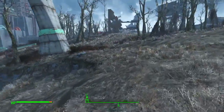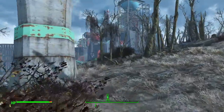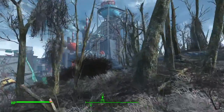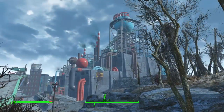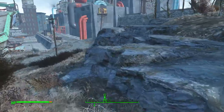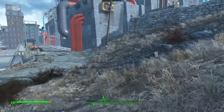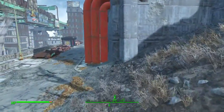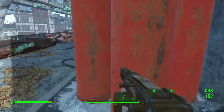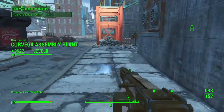Corvega was a car manufacturing company before the war, so this is a big factory floor making cars. This is one of the biggest locations in the game, in the Wasteland. So this is going to be another multi-parter. I've got a timer going and I'm going to break it up into several sections. The first section is going to be the outside, because I want to clear that before heading in.